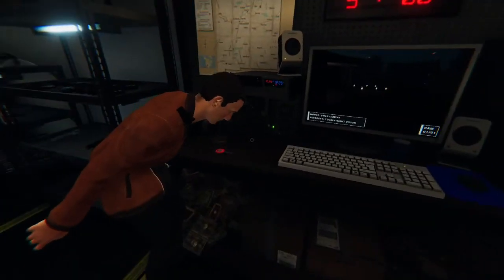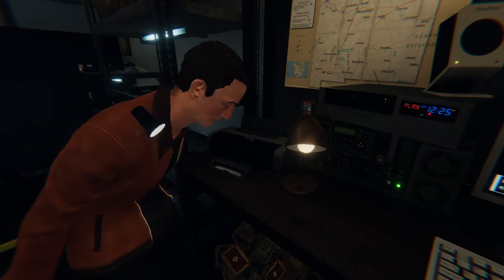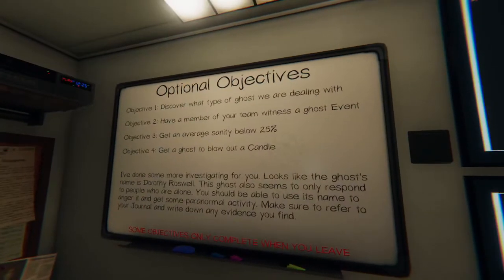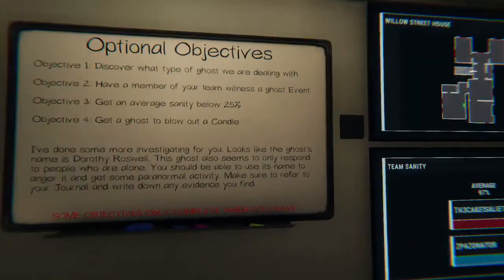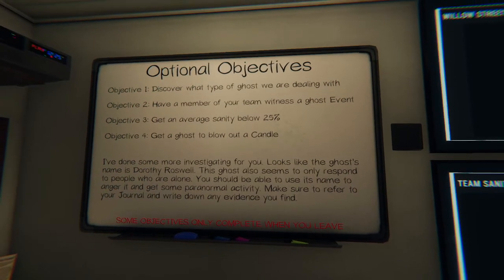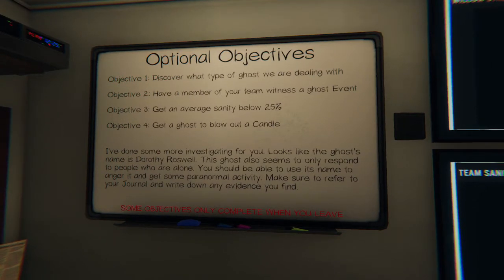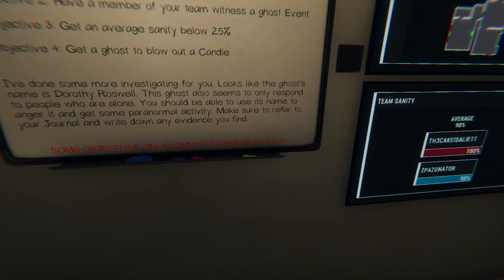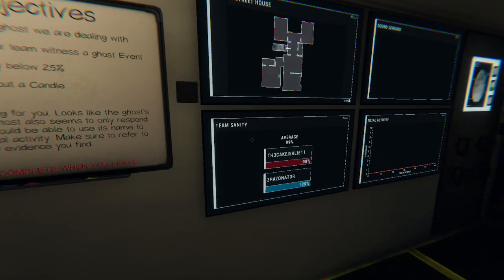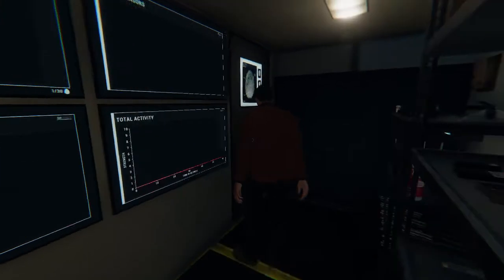So the first thing to notice — there's a key right here on the table, pick that up. So that allows you to get into the house. These are our objectives: discover what type of ghost we're dealing with, have a member of your team witness a ghost event, get our sanity below 25 which almost guarantees a hunt, and get a ghost to blow out a candle. In the top left is our map of the house, bottom left is our sanity, top right is sound sensors, and bottom right is the activity in the house.